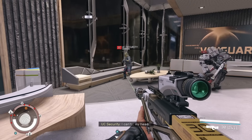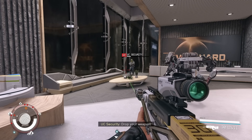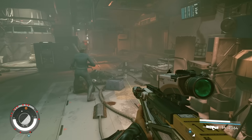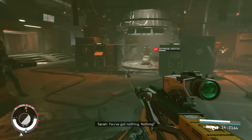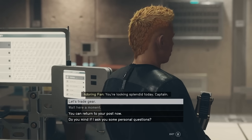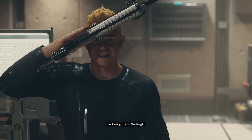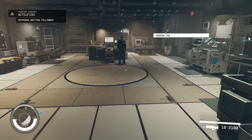You may have noticed in Starfield that you can shoot your companions by accident, and if you were paying attention, you could see how much damage your weapon was doing. But not every companion will let you do this, and some will even become hostile if you do it too much. However, there is one companion that will always let you use them for target practice all day long without consequences, and that is the Adoring Fan. Simply tell the AF to stand still in your desired location and fire away. AF is definitely the most fun option.